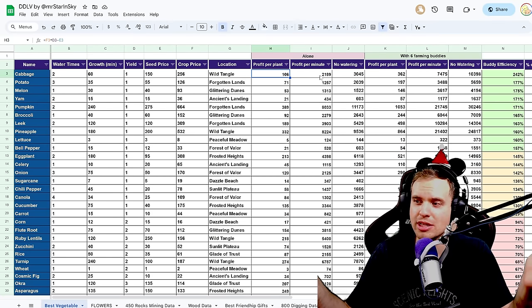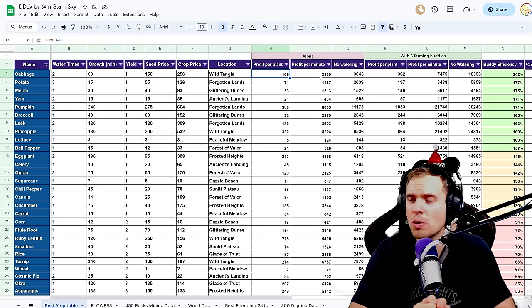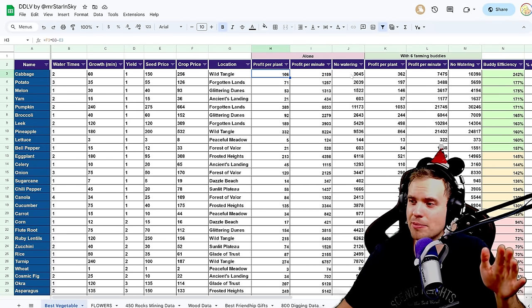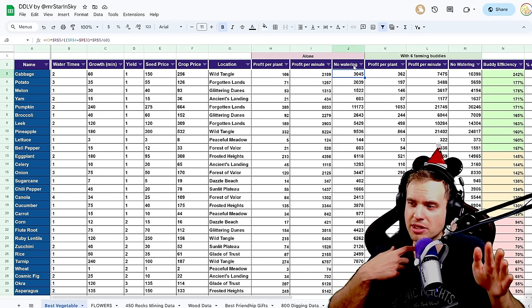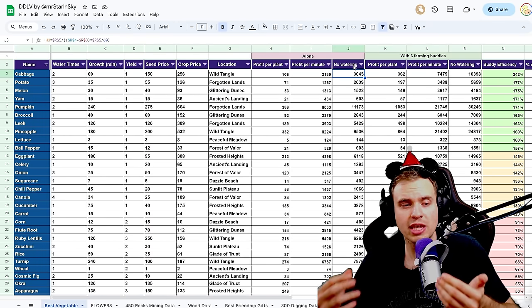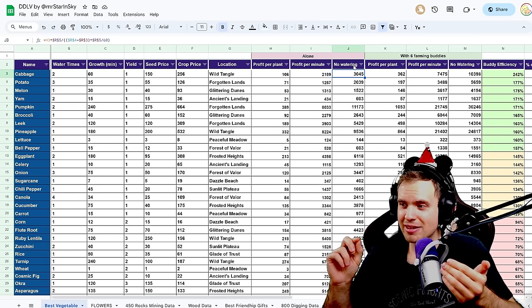If you're actively farming — as soon as crops are ready you plant a new batch — profit per minute matters. But if you don't care whether it takes 4 hours or 24 hours to grow and you'll check after 24 hours anyway, the 'no watering' stat is the most important with ancient machines, since you can set up your field to water itself and never use a watering can again.